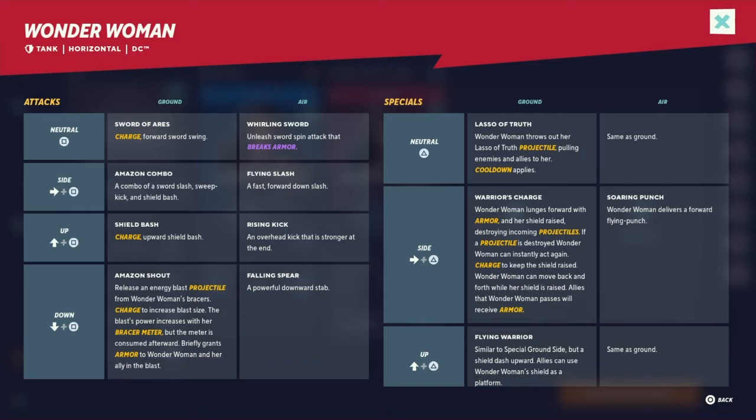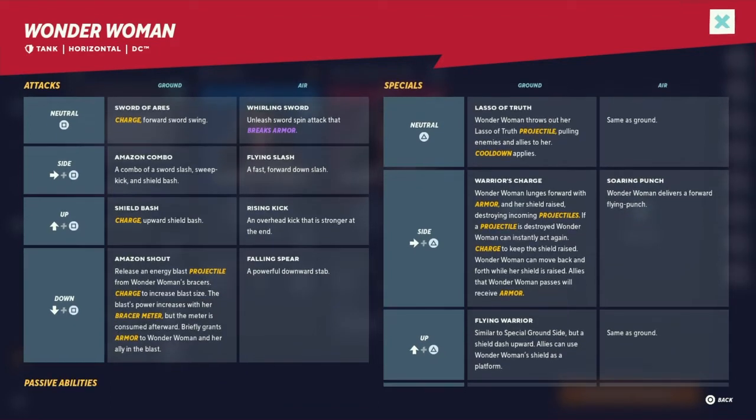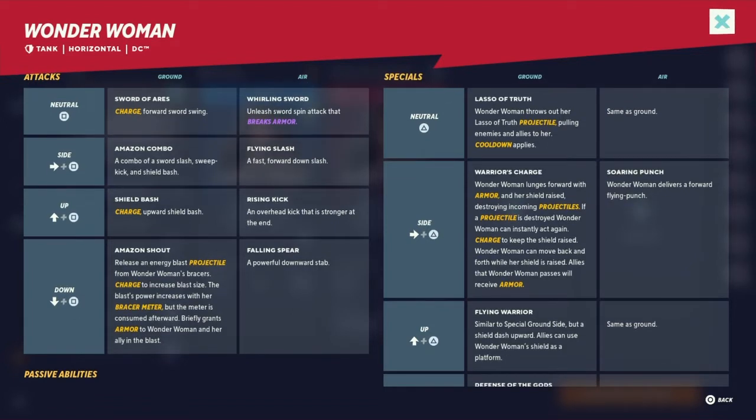Warrior's Charge, side special: Wonder Woman launches forward with armor and her shield raised, destroying incoming projectiles. I guess this is one of the ways you can get that bracer meter up. If her projectile is destroyed, Wonder Woman can instantly act again. Charge to keep the shield raised and move back and forth. Allies that Wonder Woman passes will receive armor — so we got another armor-granting move. In the air it becomes Soarin' Punch, a forward flying punch.